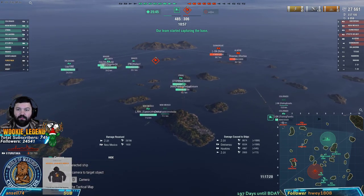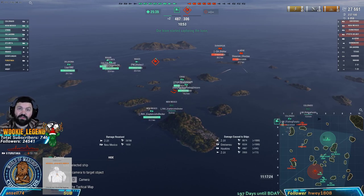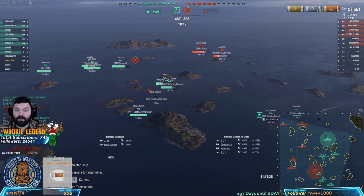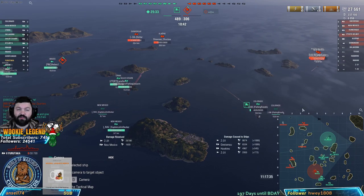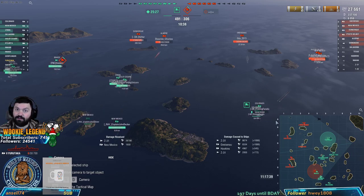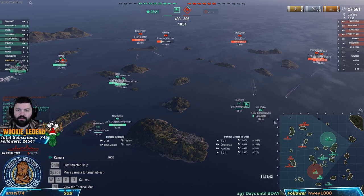The ideal situation happened for the enemy - a fast-shooting AP gunboat destroyer faced off with a light cruiser that was full broadside. He played it correctly. He could have switched to HE and killed me a little bit earlier but he stuck with AP, and eventually he made his shots. Even when I was angled I still ate a thousand damage with that one AP round.